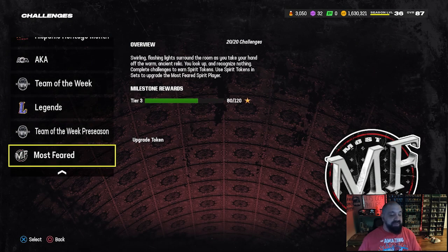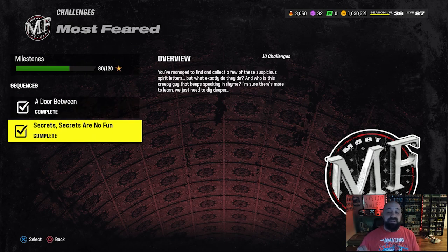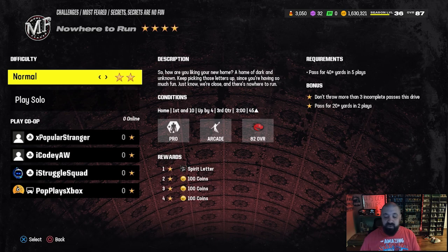You also want to upgrade that free spirit player, and it's pretty easy to do. Go into the Most Feared solos — there's part one and part two. Every solo you beat gives you mystery or spirit letters, and you use those spirit letters to complete sets that give you an upgrade token, which eventually allows you to upgrade this free player. Right now he is maxed out at an 86 overall.